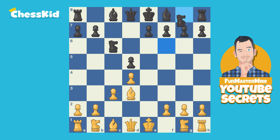Now black should continue developing with knight to f6. And if you're white, again, we're just holding back on the normal move - we're not playing knight f3. Instead, we need another developing move. If this knight develops right away it blocks the bishop. So let's develop the dark-squared bishop: bishop to f4. In fact, we are following a theoretical line, and also following a game that Fun Master Mike played recently on the show Beat Fun Master Mike.